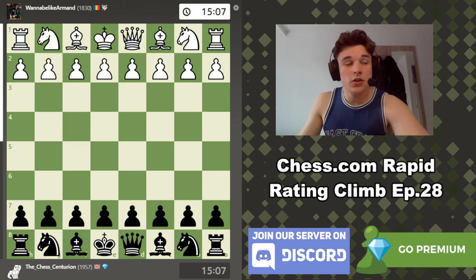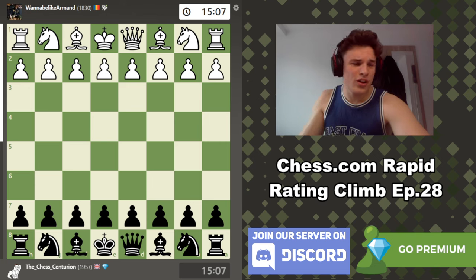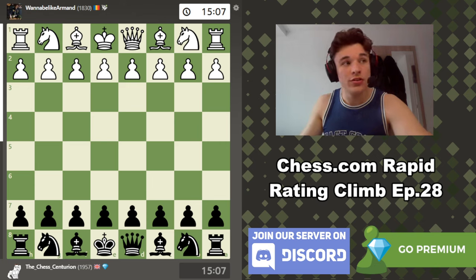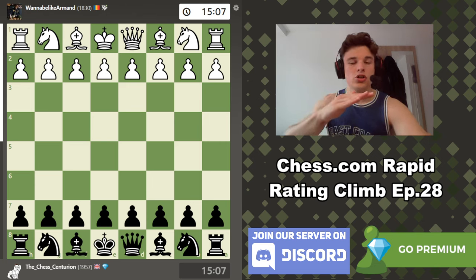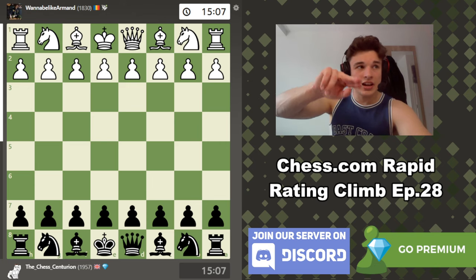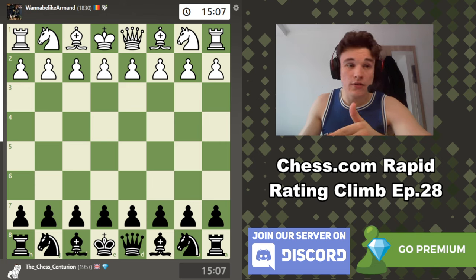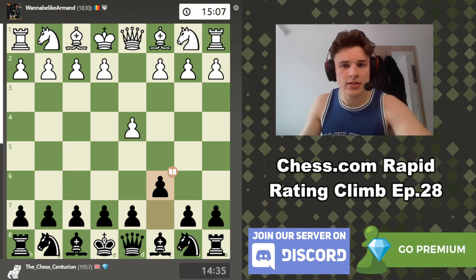Just before we jump into the game review — if you enjoyed the video and you are still with us, please drop a like and subscribe because it would really support the channel. Game review: I had 82.8% accuracy and my opponent was 72.1%. Fairly complicated game, so kind of the accuracies you'd expect. The graph was basically in my favour the entire time, but every now and again it jumps back to roundabout equality — so I had an advantage most of the game but let it slip a fair few moments. D4, C6: the reason I play C6 instead of D5 first is to avoid some theory and I'm also inviting the move E4.